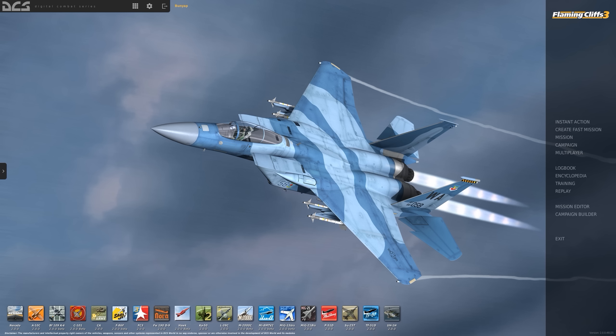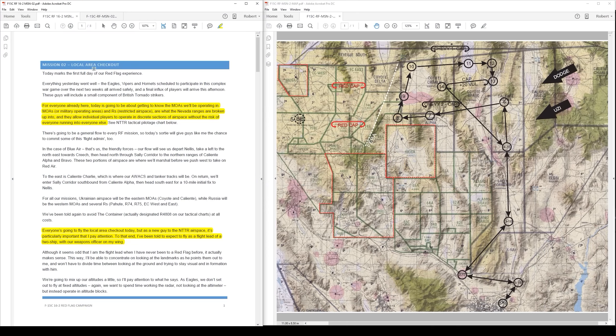Hello again everybody and welcome back to the Red Flag 16-2 campaign for the DCS World F-15C. We're on mission number two. This is a local area checkout, so it's going to be an orientation of the Nellis Nevada Test and Training Range airspace, with enough other stuff going on that it's going to serve as a very good warm-up for the full Red Flag missions to come. It's actually, even just being an orientation, more complex than any DCS mission you're likely to run into, so this could be an interesting campaign.